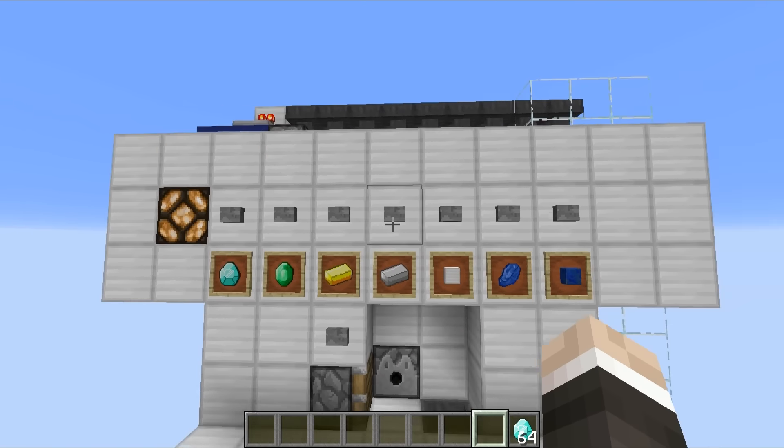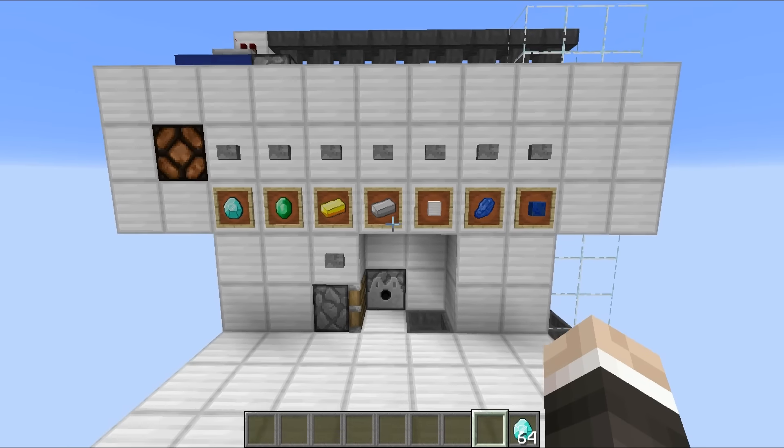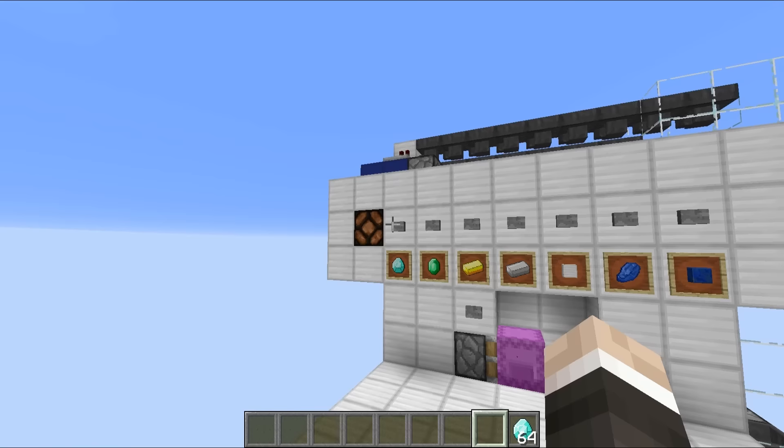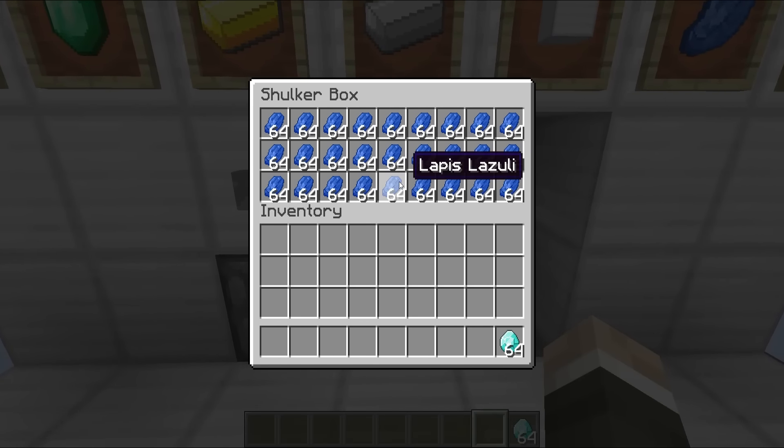The redstone lamp will turn back on, meaning that we can request another set of items. So say for example this lapis right here — we hit the button, make the request, the redstone lamp turns off, the shulker box appears, and there we go. We've got plenty of the dark blue stuff.